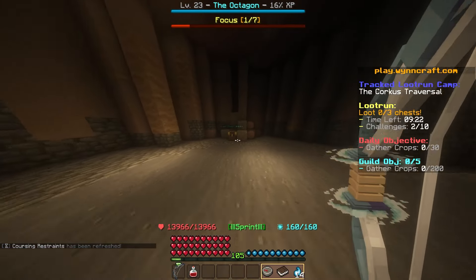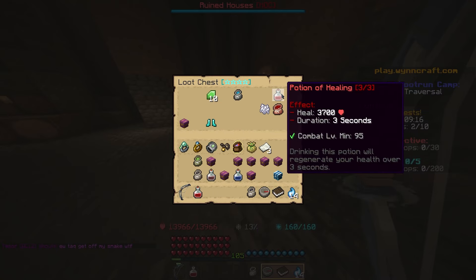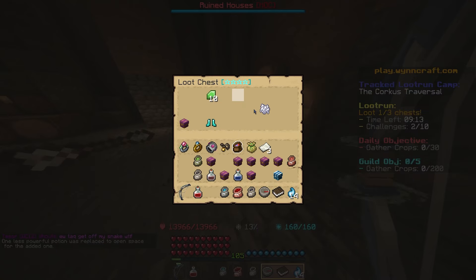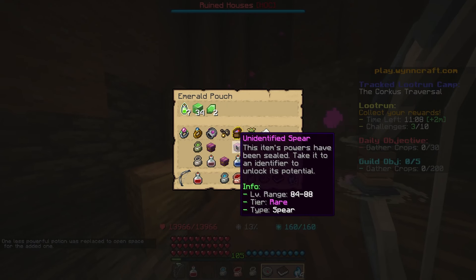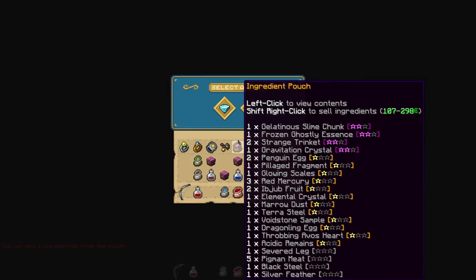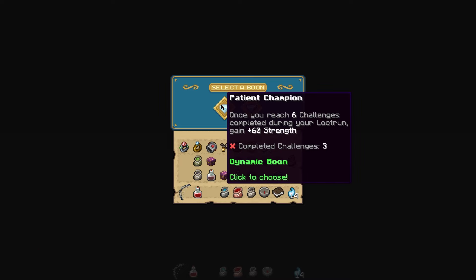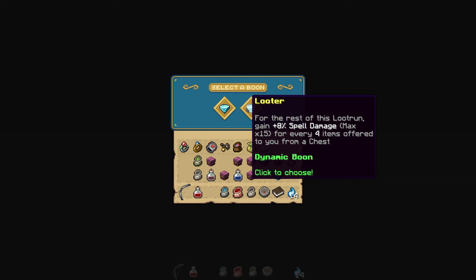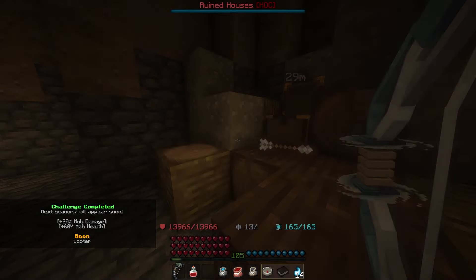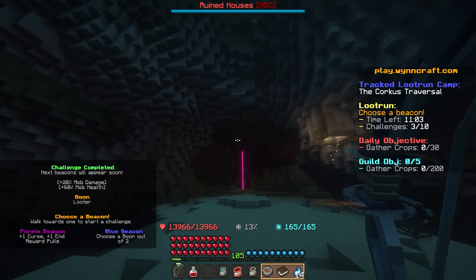We just get all of the chests — that's cool. I'll take all the powders and stuff, the boots, the health potion, powders again, gems always, and then the last chest. Another boon: plus 60 strength, that would be good, but I don't use strength. 'For every four items offered from a chest' — that seems good.